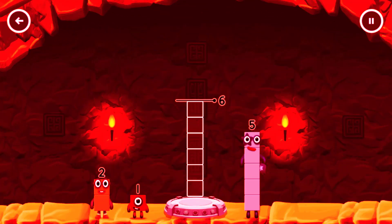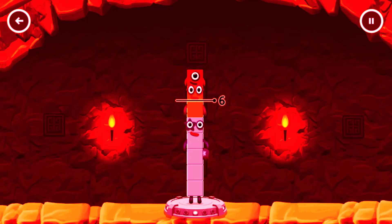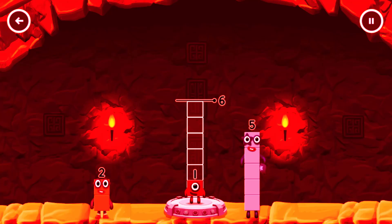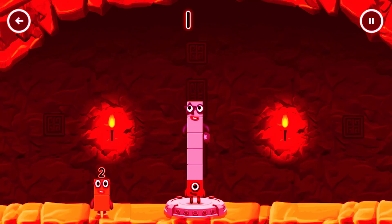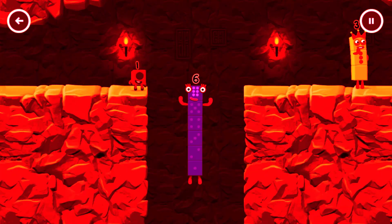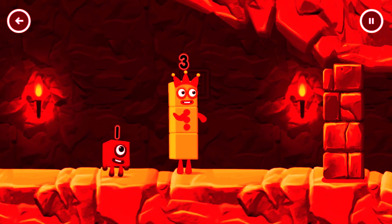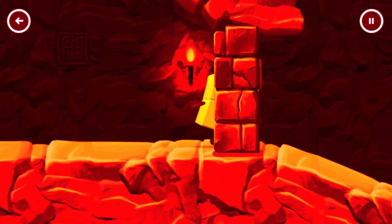Add number blocks to make six. Five, two. Too much. Try a smaller number. Five, two. Five. Correct! One plus five equals six. I am six, in the mix! I think three might need one's help to get past that hole. Oh yeah!